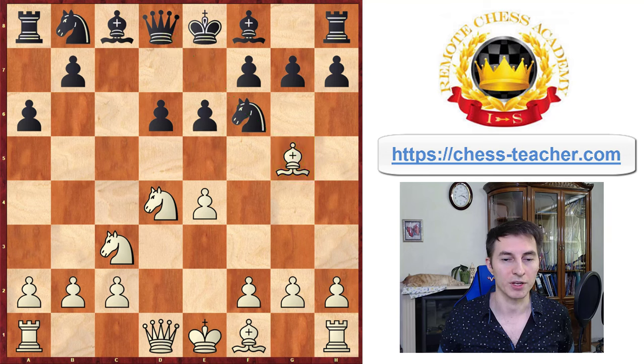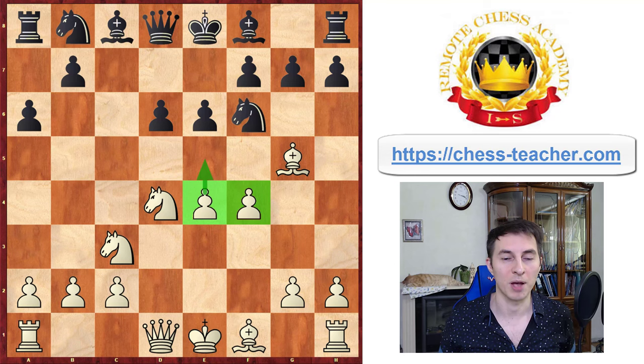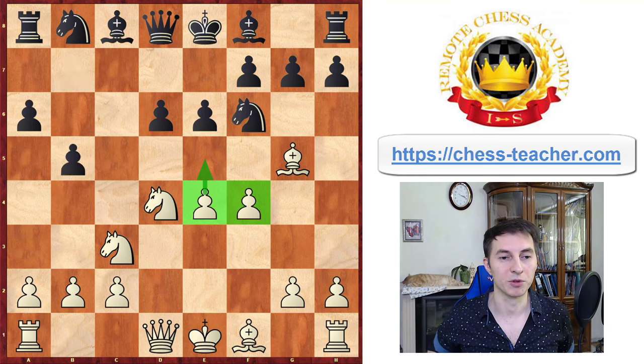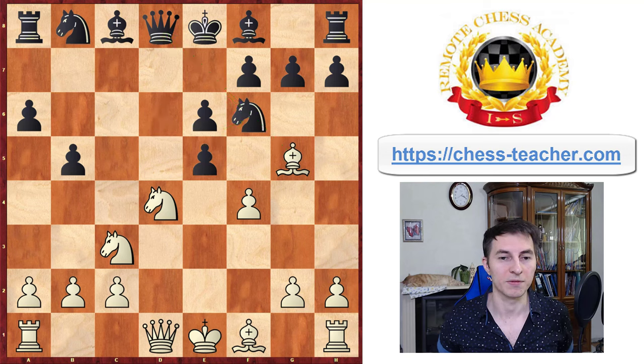Black goes pawn e6, white continues with pawn f4, establishing central control as well as preparing potentially the attack in the center by playing pawn to e5. But black simply ignores that and plays the move b5, which is a very interesting move. At first it may seem like a blunder because after e5 it feels like black may be in trouble — the knight is pinned down to the queen and now it's attacked by the pawn — so it may seem like black is going to lose his knight. But in reality that's not the case because black has a very interesting counter blow: queen to c7.